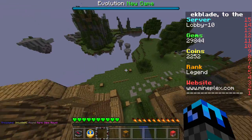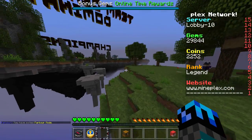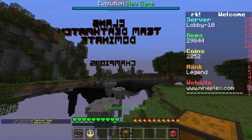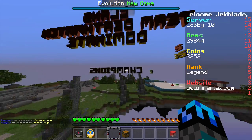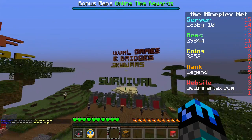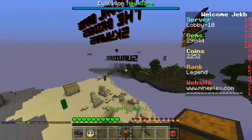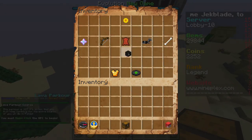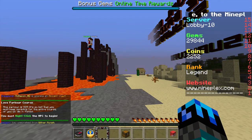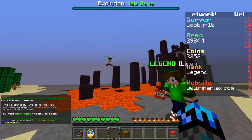So now I'm going to show you how to complete the lava parkour. That was the ruins parkour, and this was the easiest way how to complete ruins parkour in Mineplex — free 6,000 gems. If you want to see how to complete the lava parkour in another similar and easy way, please click the first link down below in the description. I hope you enjoyed this tutorial and if you did, make sure to leave a like and I'll see you all next time.